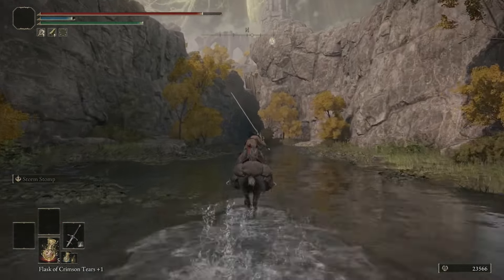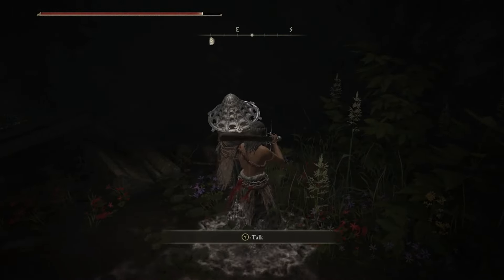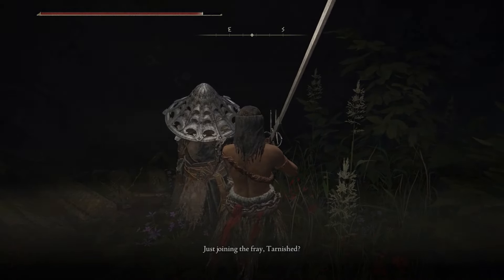Head north up the river until you get to an outcropping of stone — Yura will be underneath. Exhaust his dialogue; he's going to introduce himself to you and explain a little bit about what he's about, and then you can leave Yura.